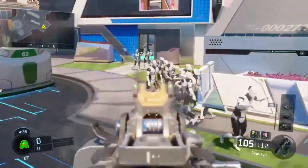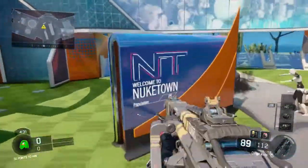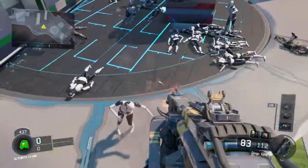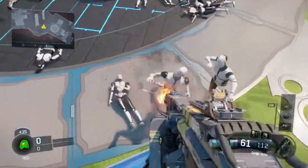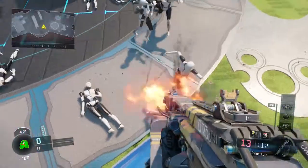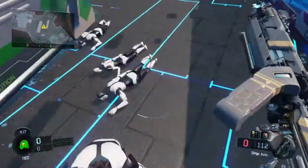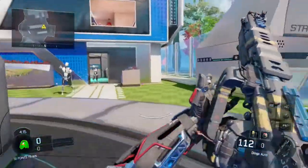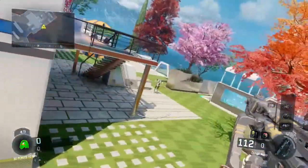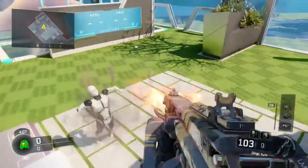I'm just going to keep mowing these down with my Dingo. There are a lot of them spawned, so I'm trying to thin out the horde a little. If you want to avoid them, wall running is a very good tactic — I like to wall run onto ledges so I can thin out the horde a little more.